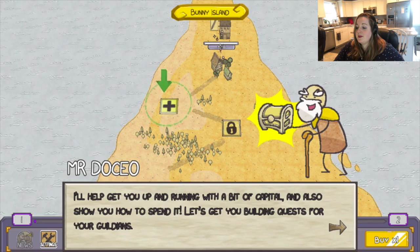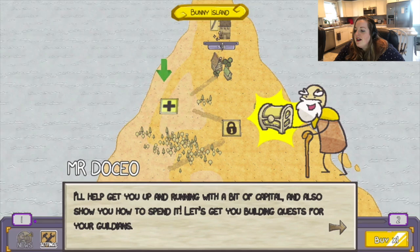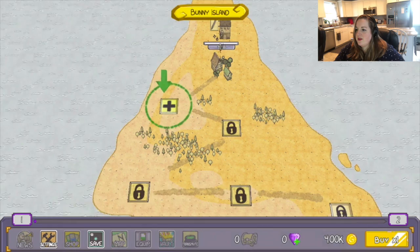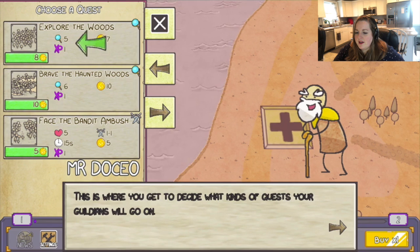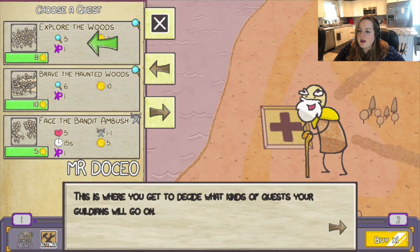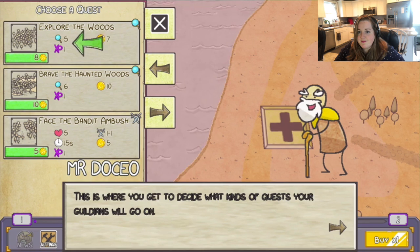I'll help you get up and running with a bit of capital and also show you how to spend it — like I need help to spend things. Let's get you building quests for your guildians. I guess we should click on this bright green arrow spot. This is where you get to decide what kinds of quests your guildians will go on. Choose a quest: Explore the Woods, Brave the Haunted Woods, Face the Bandit Ambush — that's a battle one. So it looks like there are exploratory quests and battle quests.